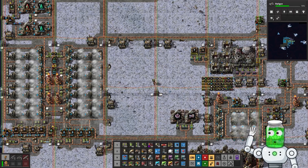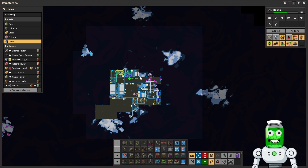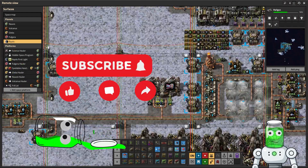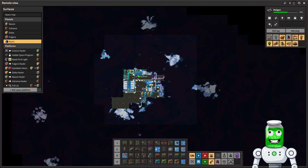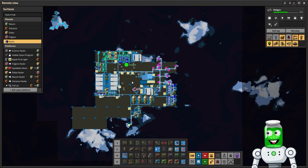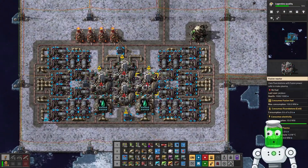Welcome back to another episode of Jaw Games Factorio Space Age. In today's episode we should be able to get some fusion going — there'll be a blueprint in the description. We'll look at how to build a fusion reactor and see if we get there, but I'd also like to tap the lithium brine with a train system. Let's start with the fusion reactor.